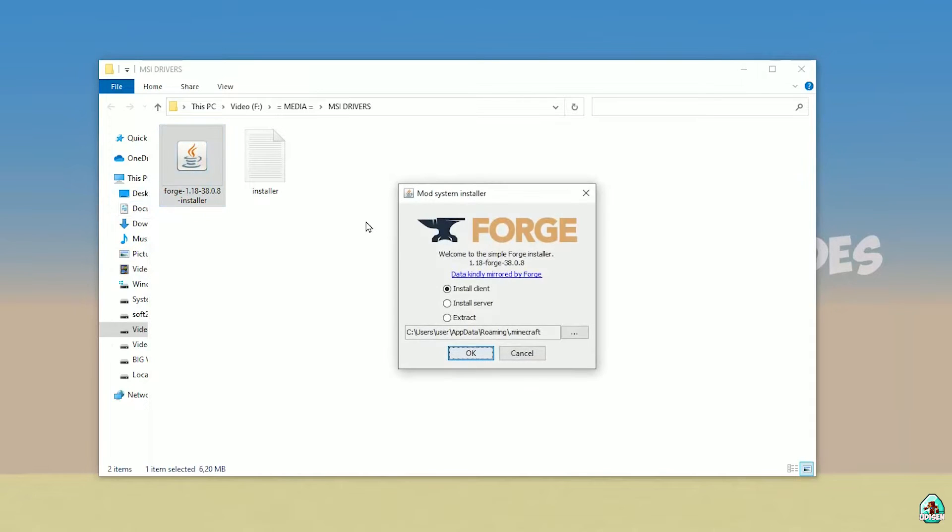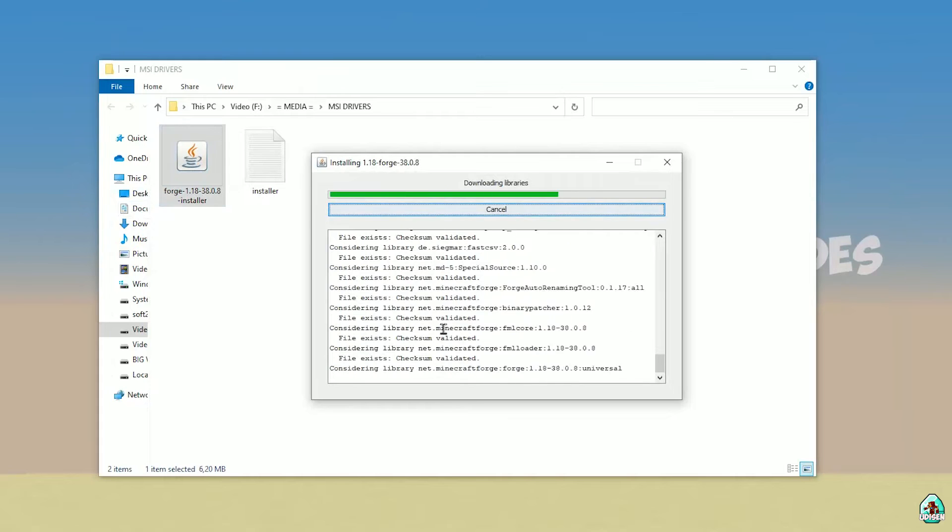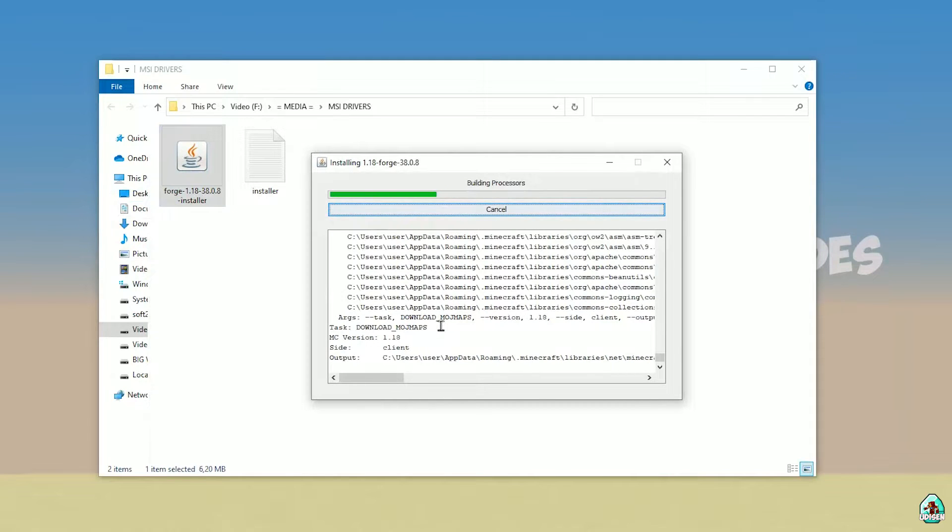Double-click the installer, press OK, and after that you must see the installation window appear.